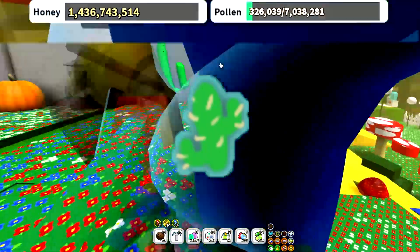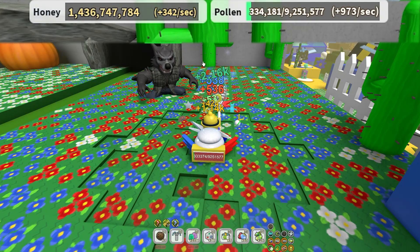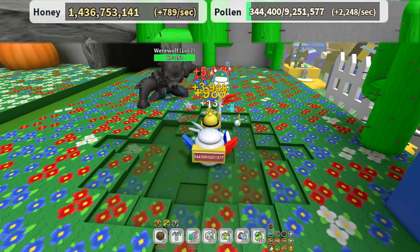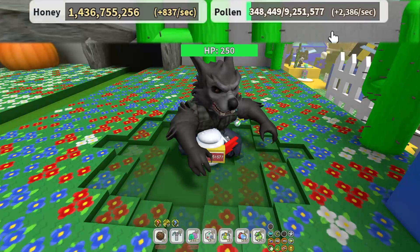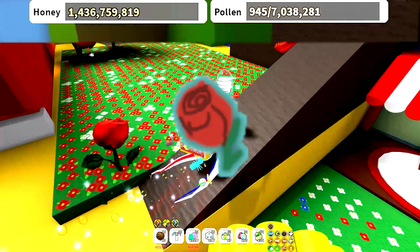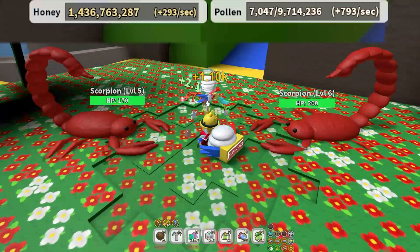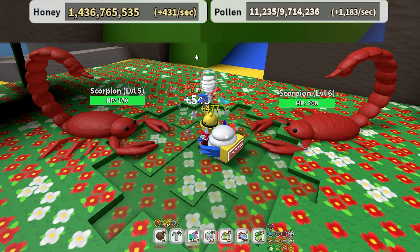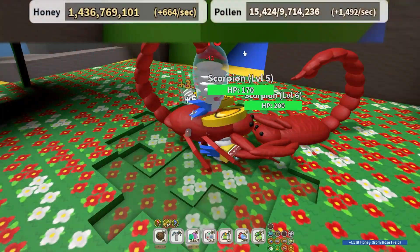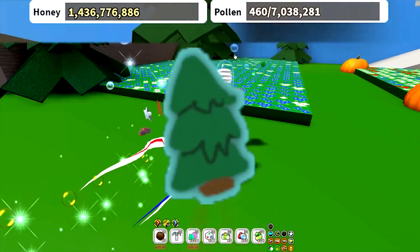Now we're at the 15 gate and cactus field — let's check how much we'll get. Please don't kill me! We got around two thousand to two thousand five hundred. Next up is the rose field — scorpions, go away! We are making around one thousand, hopefully more... two thousand five hundred — I think that's the max here.